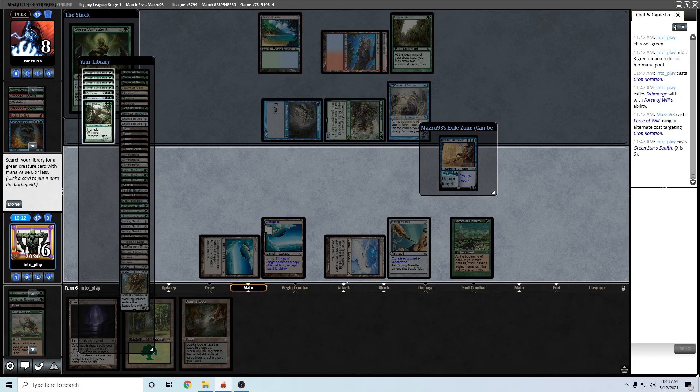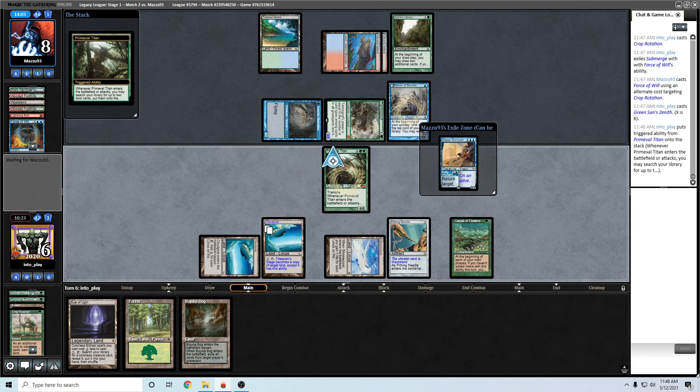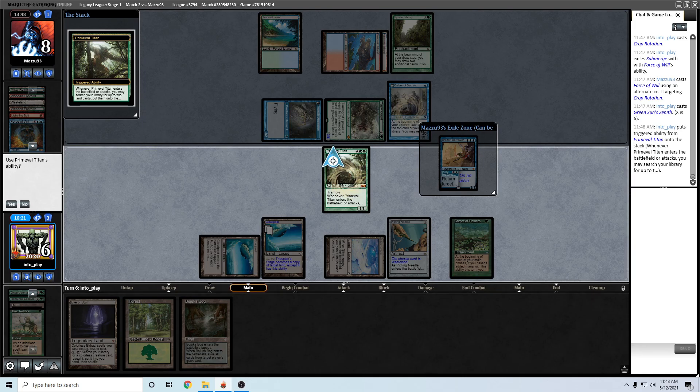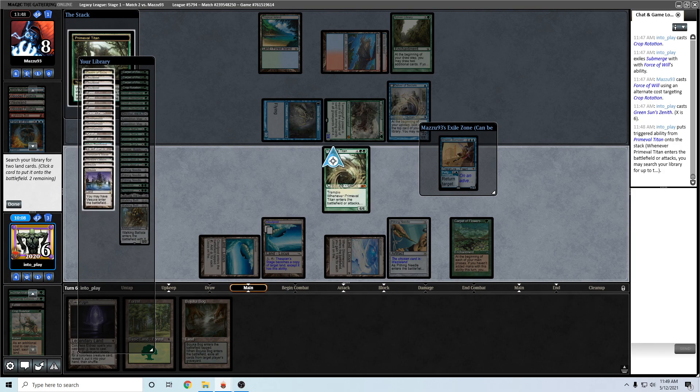I'm gonna play to recover from my punt. I can't Submerge here - they could Stifle though, so I didn't think about that. If they have Stifle then I guess I'm just dead. I should just get Glimmerpost for 2 life at this point. If they have another Stifle - no, they would have Stifled this. So let's get Tabernacle and Glimmerpost.